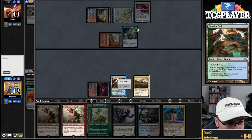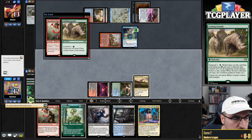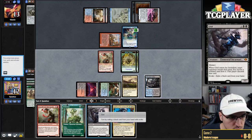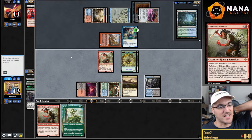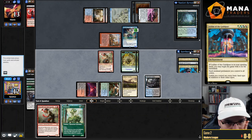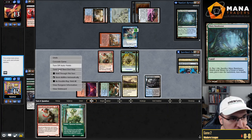I could have led on Grief but then if my opponent knows what's up — Crashing Footfalls. They exiled two things. Fine. Here's some 4/4s. Fortunately my opponent exiled the correct things. Oh never mind — Magus of the Moon. But they have nothing left. I have twice as much. Like, I have a higher chance of hitting a Living End which I don't know if I want right now. If I Living End, what do I get? I just get a Grief. So I guess I just chill.